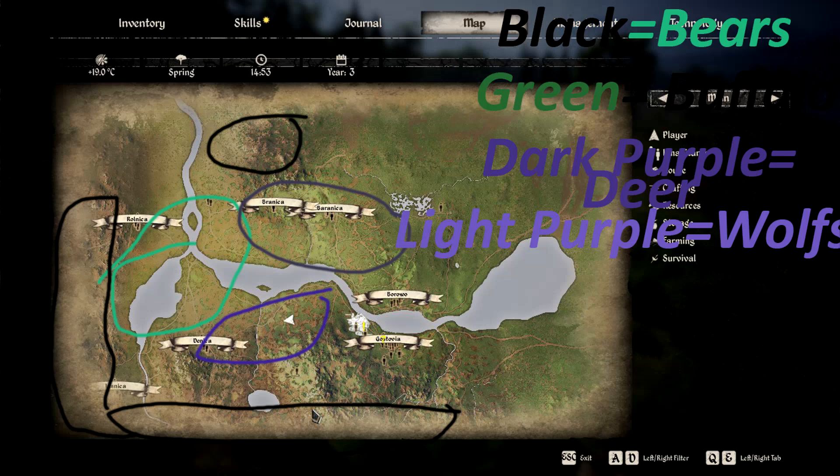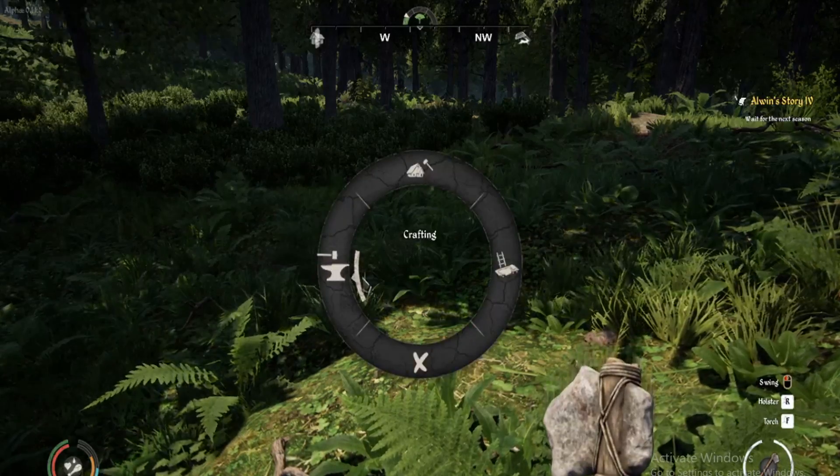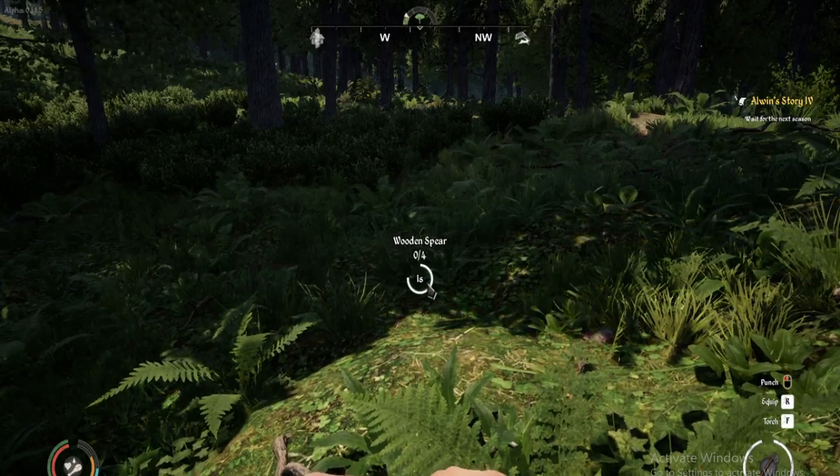If anything, you can hunt deer — they're honestly one of the most common animals. You can't run up to a deer and poke it; you'll need to take a distance approach and throw your spear. It really only takes one spear to the head or maybe two to the body. You only need about two spears to take down a deer.